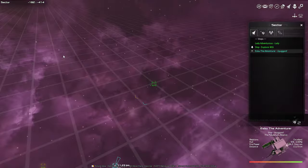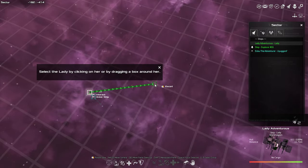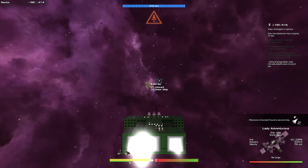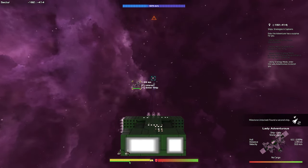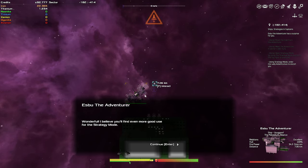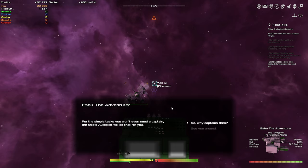We're going to go into the strategy mode, select her, right-click, and basically she's escorting us now. You can order your ships to do many things — flying to locations, mining, and docking for you. For simple tasks you won't even need a captain; the ship's autopilot will do it for you.